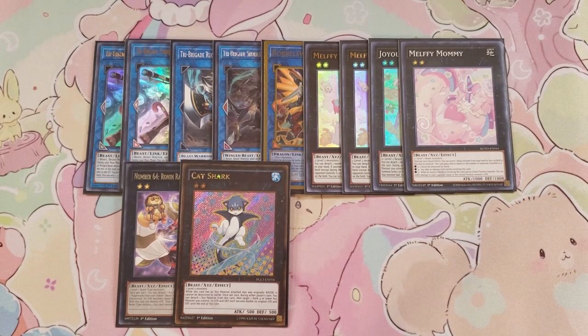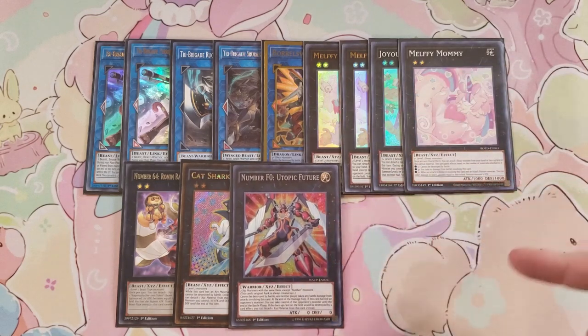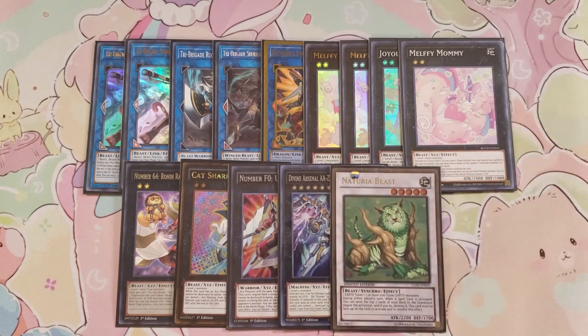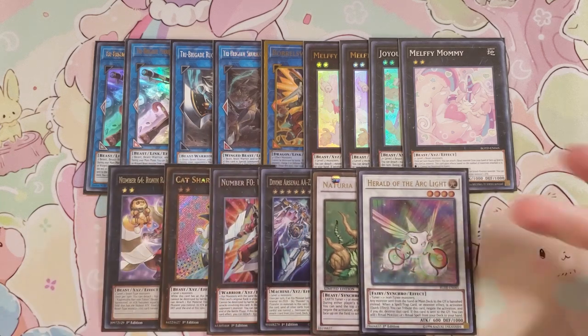Cat Shark combos pretty well with Joyous Melfys since Melfys can attack directly and then Cat Shark gives you the doubled attack. We play a single copy of Number F0 Utopic Future — really good because you overlay two XYZ monsters that are not Number monsters, it can't be destroyed by battle, and at the end of the damage step this card battles you take control of that opponent's monster. We also play Double Zeus Sky Thunder to board wipe after battling, a single copy of Naturia Beast to negate spells, and a single copy of Herald of the Arc Light — you only ever synchro into this deck using two level twos for Herald or a level two and three for Naturia Beast.